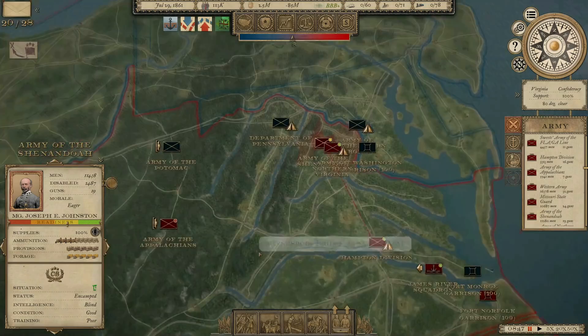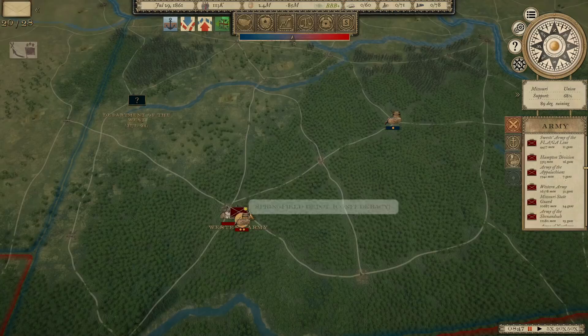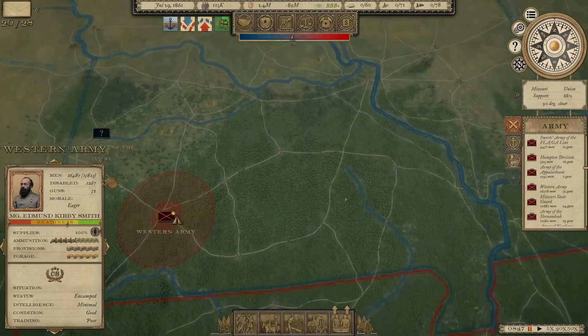Let's pause and look at the situation out West. That Western Army just moved into position — we're going to hold them tight until we figure out where his Department of the West is and how many men they have. Supply Depot 2 can supply 19,000 men and we have 13,800, so we're good there.